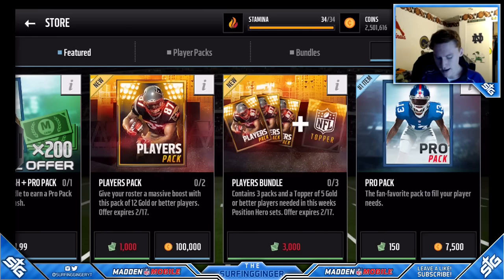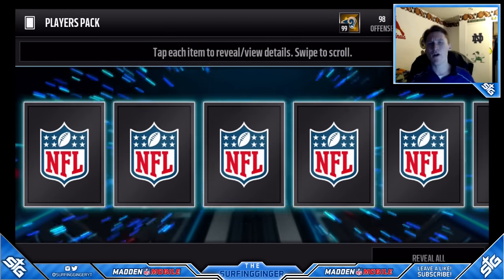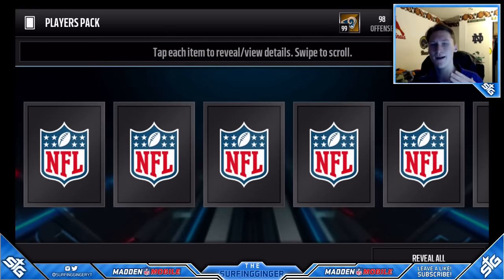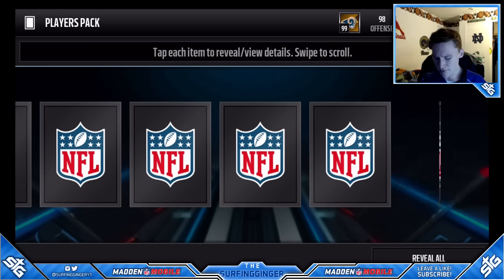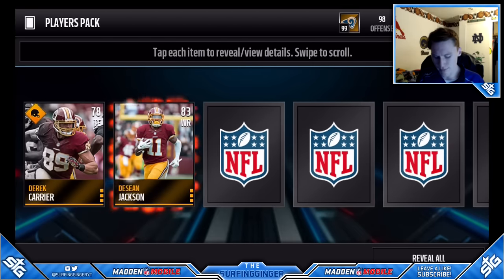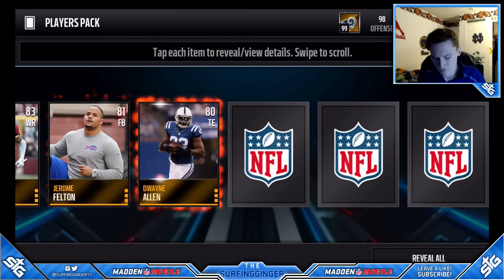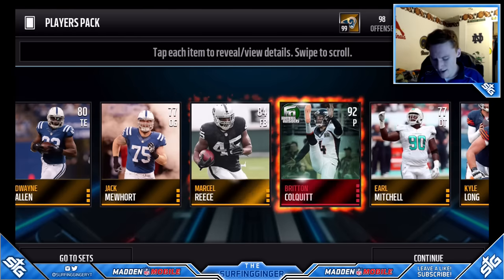There are two straggler packs. I'm not really feeling the bundle topper because I do have all the necessary players to complete the positional hero sets. The bundle topper is absolutely pointless for me as it's five gold or better positional hero players, so there's really no point in even attempting to open those bundles, especially if these player packs are bad.